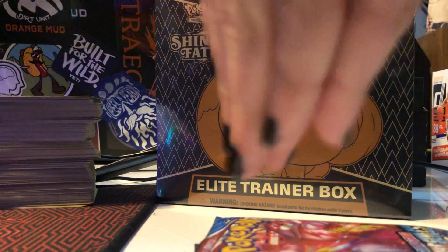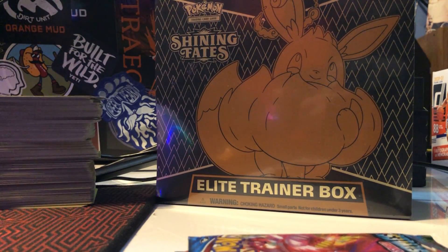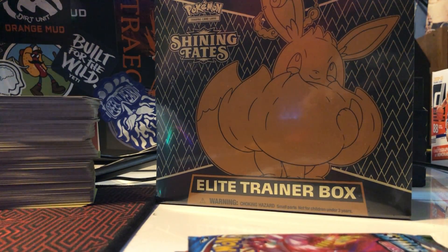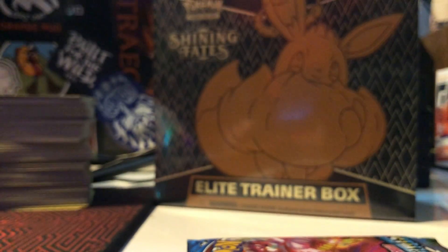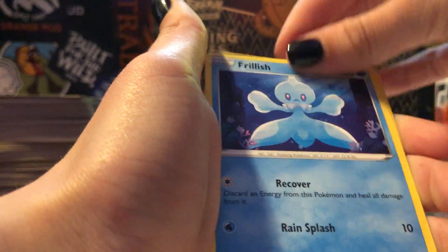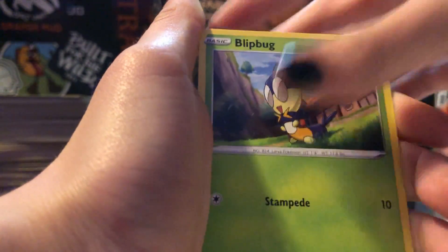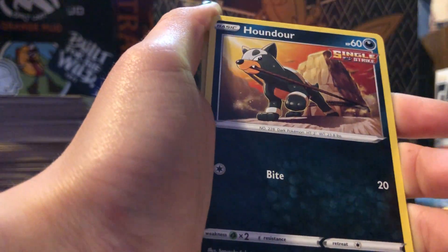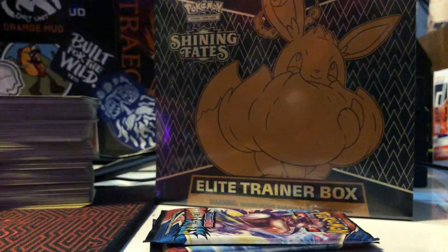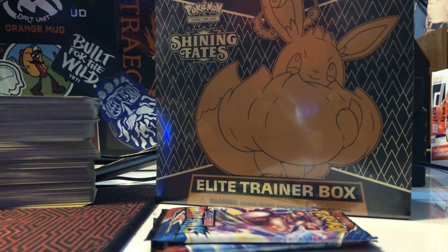I'm gonna open the last trainer box and we're back. Boom, code card. One, two, three, four from the back — here we go. Energy, Gliscor, Indeedee, Phoebe, Frillish, Espurr, Blipbug, Silicobra, Pondor — Reverse Frillish, Salazzle. These ones are not good. Four from the back, here we go.